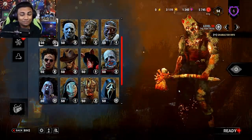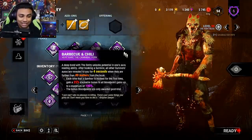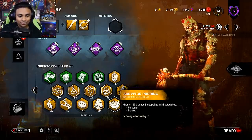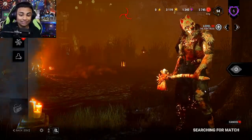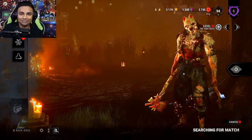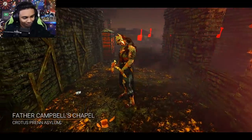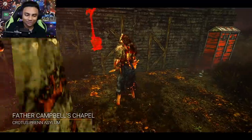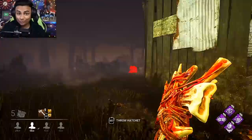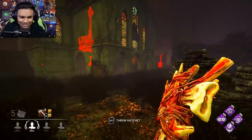We haven't played Huntress pretty much ever, so I'm just going to play some Huntress and show you guys how I'm breaking down everything. As you see, I have BBQ and Chili, and in addition to that we're going to run a Survivor Pudding and see how much blood points we can get this game. So right now we have 5,000 and we'll calculate it at the end. Father Campbell's Chapel — I am not a fan of this map, but hopefully it goes good. I got this new weapon by the way, and it looks really nice.